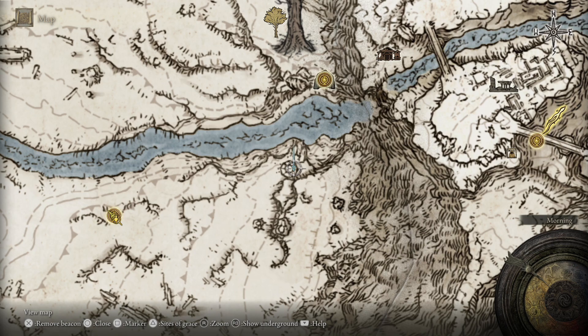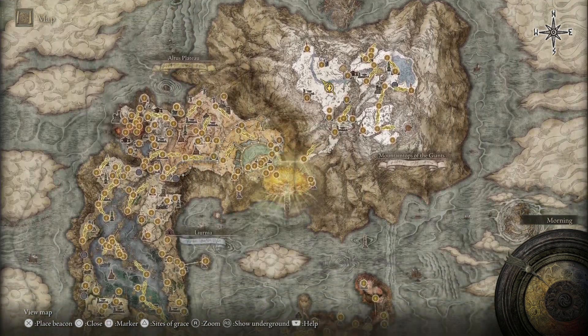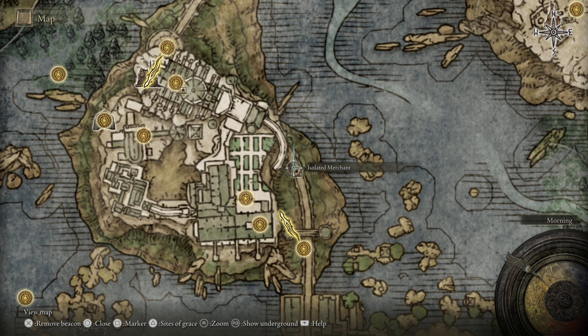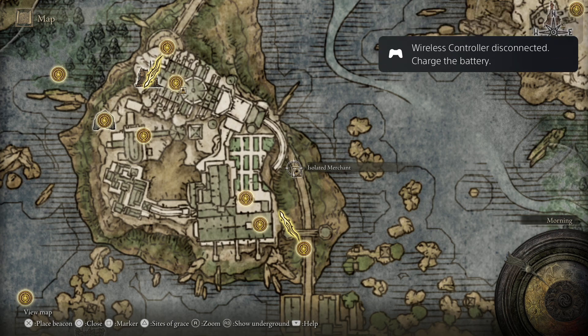Now, to get into here, you are going to need to have the Fanged Imp Ashes. This can be chosen as a keepsake at the beginning of the game, but there are only 2,000 runes. You can purchase them from the merchant that is just over near the gate of the Raya Lucaria area.